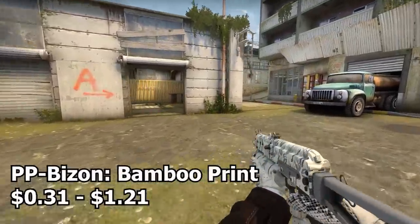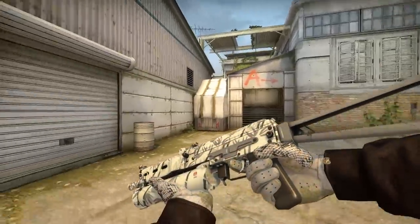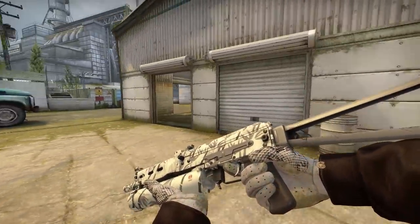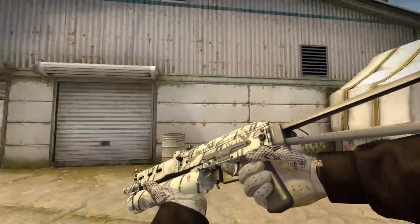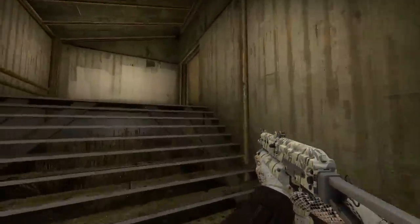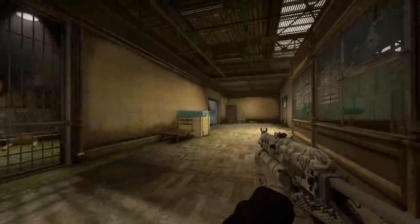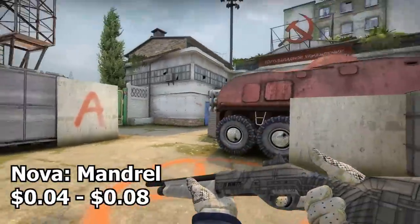For the final SMG we have the PP-Bizon Bamboo Print. It's a very nice looking white themed PP-Bizon with a bunch of leaves on it — bamboo trees, I'm assuming. It's from the Rising Sun collection, so that makes sense. Overall a pretty good PP-Bizon skin on a budget for a white themed inventory.